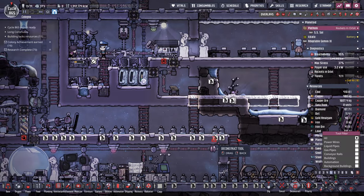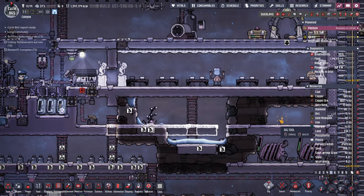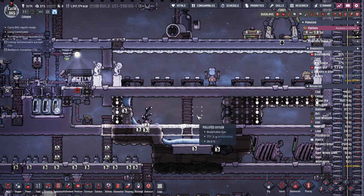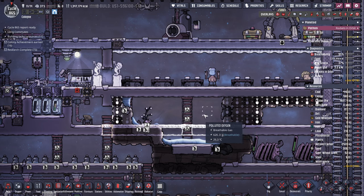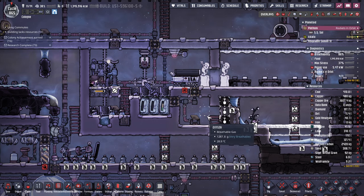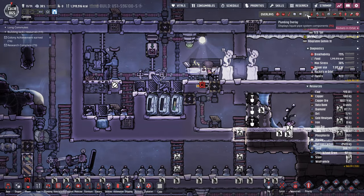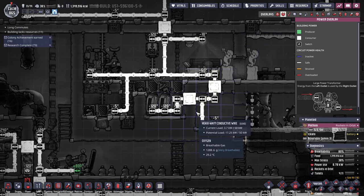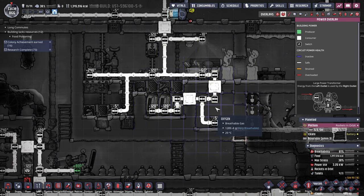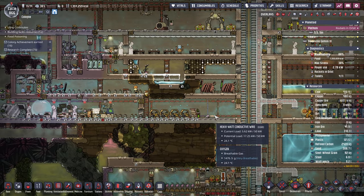I'm gonna do this. Deconstruct just buildings, get rid of all of you. Dig all of you. Deconstruct you, deconstruct you. Beautiful. I wonder why I have two of those - oh, because you need to get in here. That makes perfect sense. Lots of sweeps, that's fine.